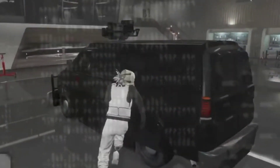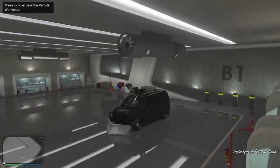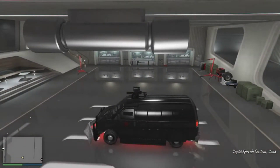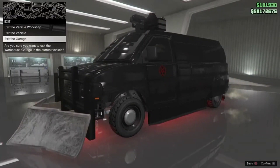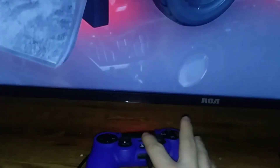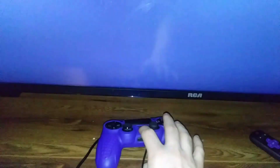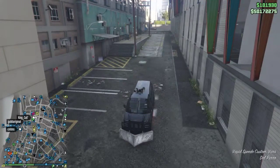You're gonna want to go ahead and hop in the van, push right on the d-pad, hit circle, exit the garage, and spam the PS button until you spawn outside. If done correctly, you'll notice that you cannot turn on your headlights.